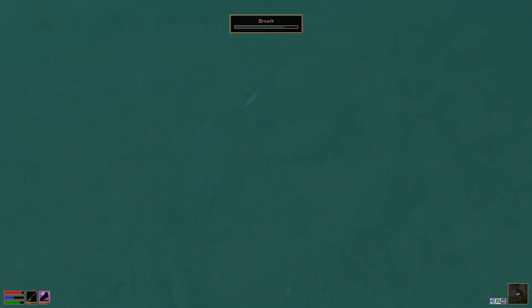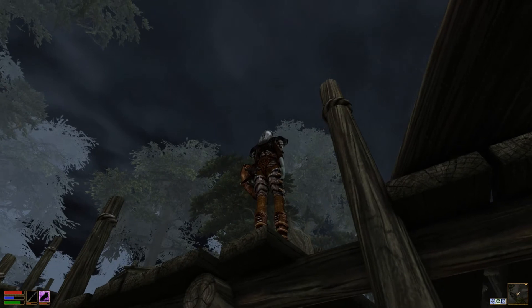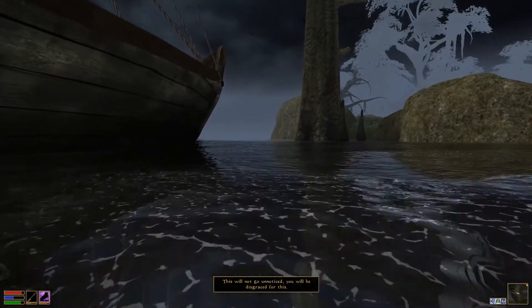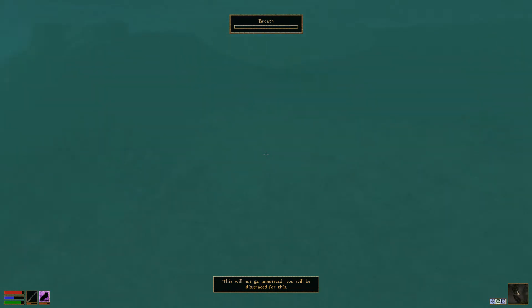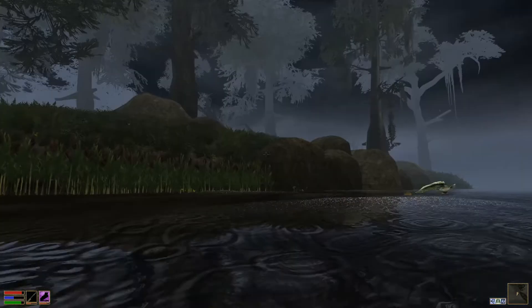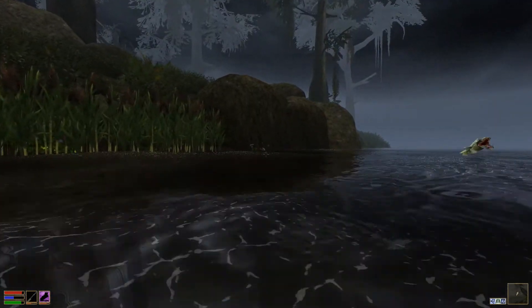What else is down here? Oh, that's my fish that I dropped. There's a goose! 'Can I talk to you from down here?' 'You will suffer greatly!' I guess that's a no. 'This will not go unnoticed. You will be displaced for this.' We're a notorious outlaw now. We gotta hoof it back, gotta walk all the way to Balmora. That slaughterfish was killing the fish!